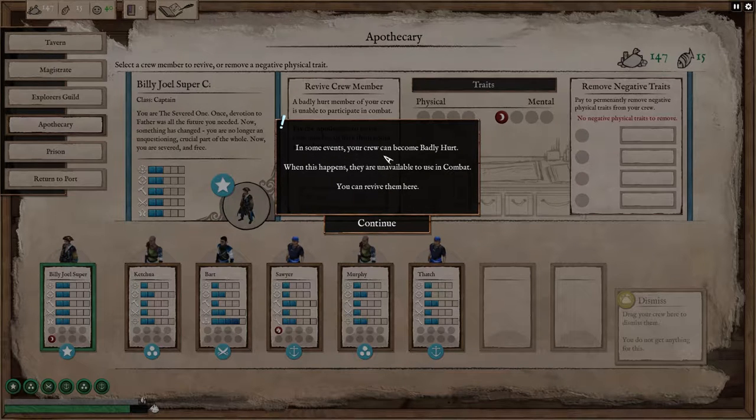In some events, your crew can become badly hurt. When this happens, they are unavailable to use in combat. You can revive them here.